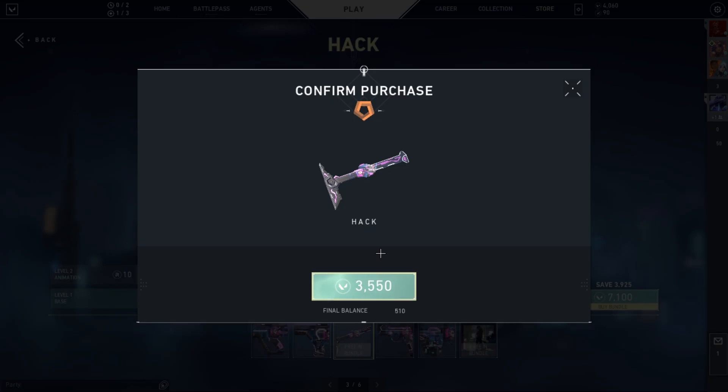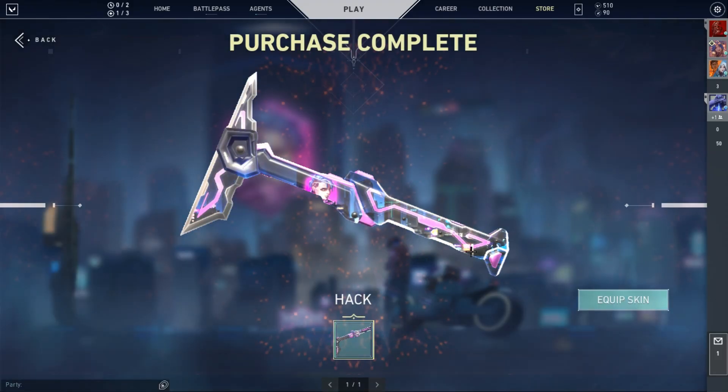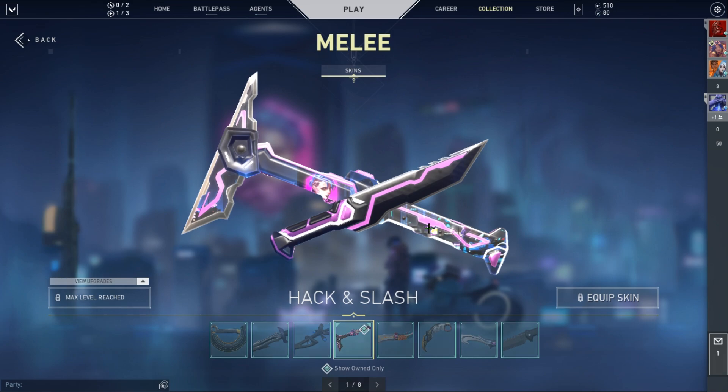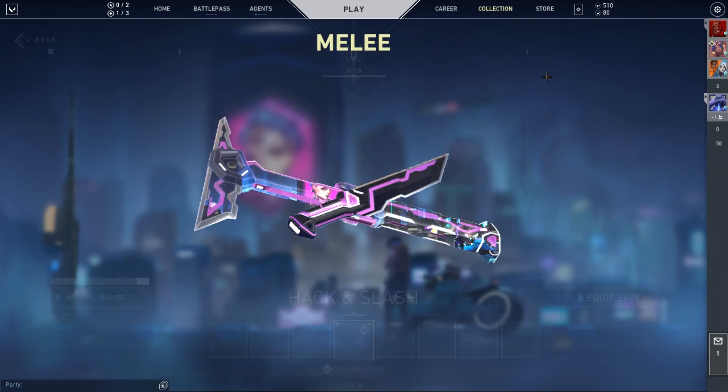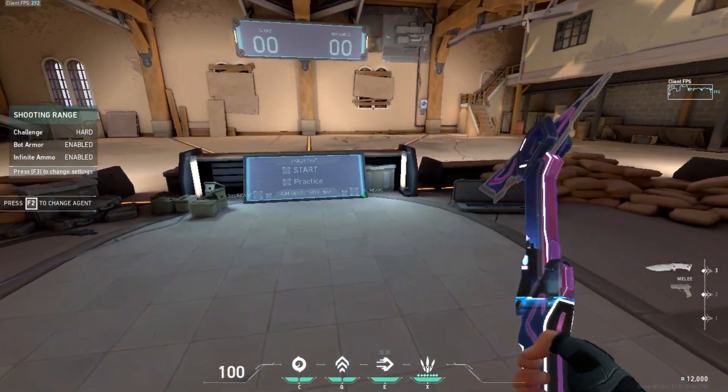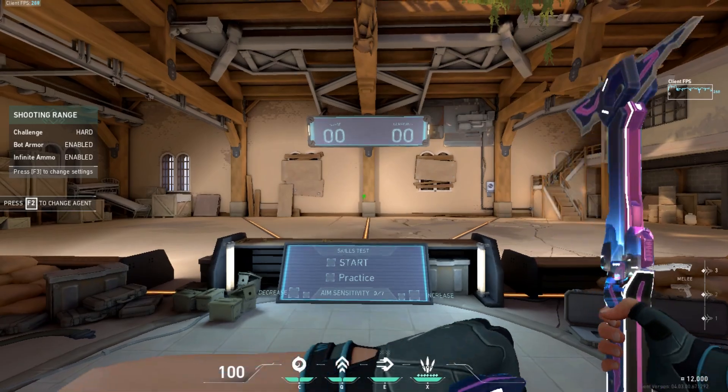First off, the cost and upgrades. It costs 3550 BP and only 10 RP to upgrade to level 2. The level 1 animation is a generic sword animation, something like Glitch Pop level 1 or Sovereign level 1. The level 2 has the Tethered Realms dual-wielding style animation.